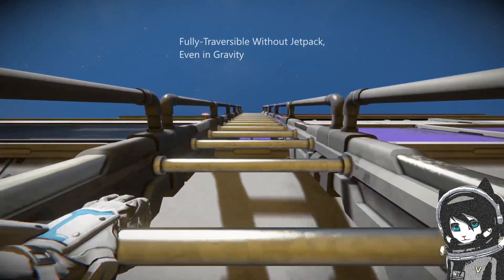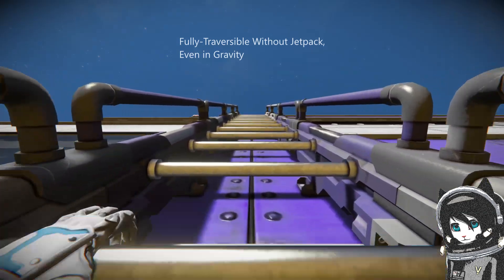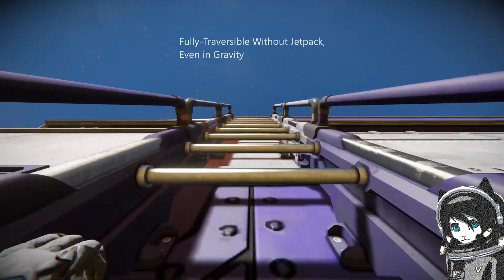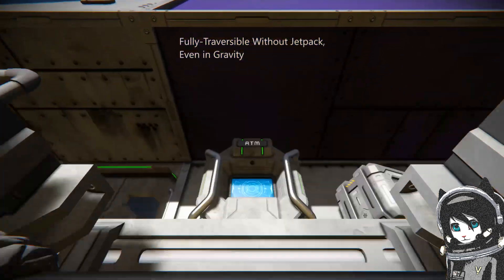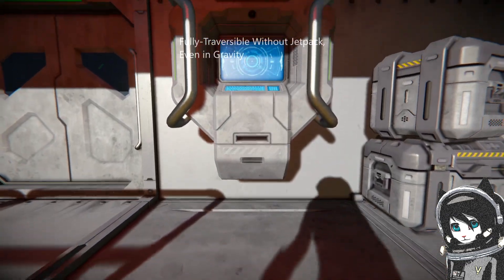The whole ship is also meant to be traversable without a jetpack, so in the rare occasion where you run out of jetpack fuel — whether on planets or moons — you'll still be able to access the whole ship.